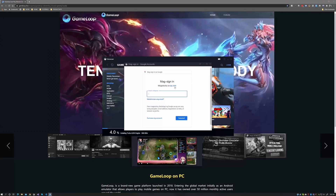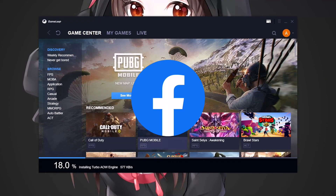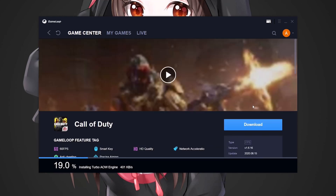Unfortunately, you won't find this program for Mac. After installation, just log in using your Facebook or Google account. Next, browse and install Call of Duty Mobile from the Game Center tab and you're done.